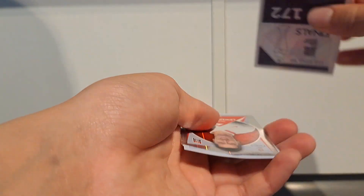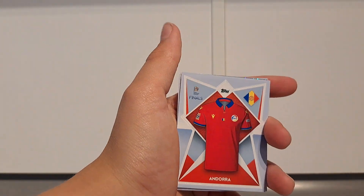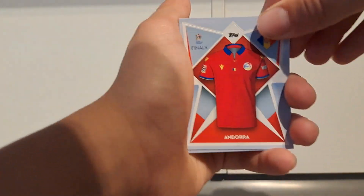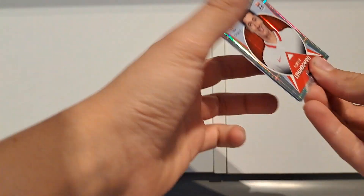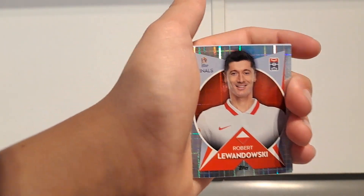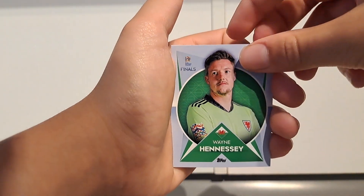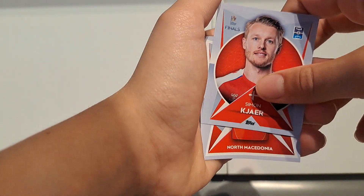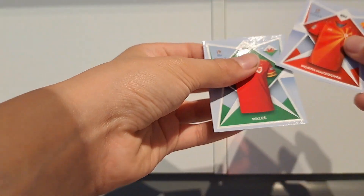Third pack. So we've got one shiny so far. I think in our last video we got a pack with like four shinies — it was just incredible. We've got Andorra, and that's a nice shiny — Robert Lewandowski shiny card. We also got Wayne Hennessy, Netherlands, Albania, Simon Jar, and the North Barcelona kit and the Wales kit as well.